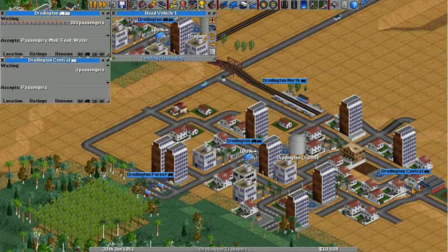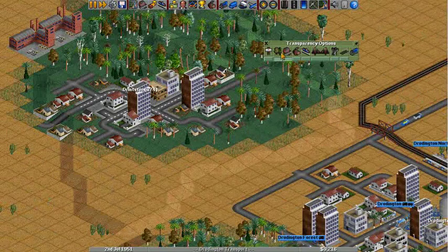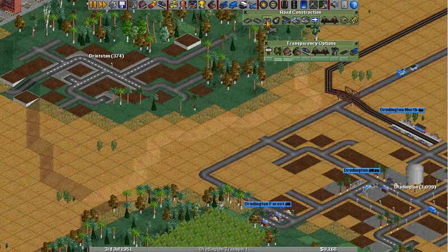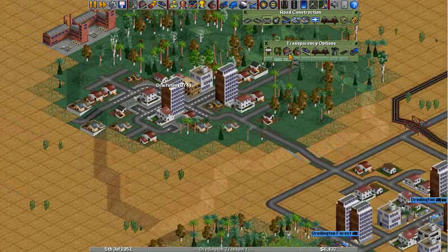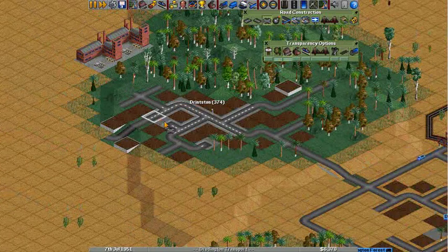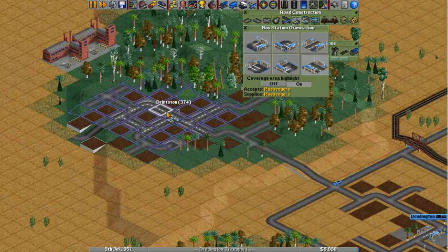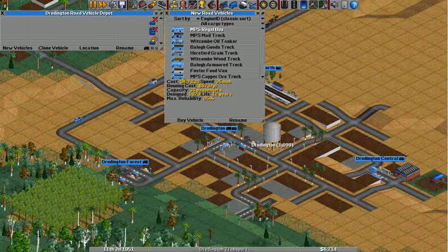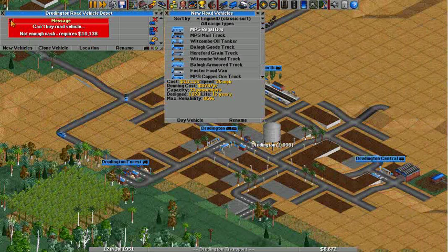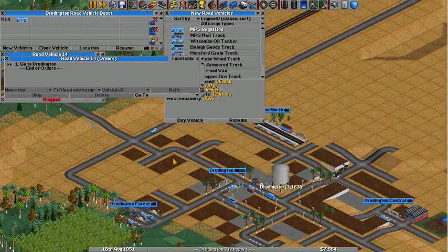I want to check this real quick. Okay, 300 passengers — I think we could probably branch out. Let's do that before quitting here. Just add another little road here. And that's gonna be a problem. So let's put that there, put that here. And we'll just set up a bus. Money. There we go — set up a bus.